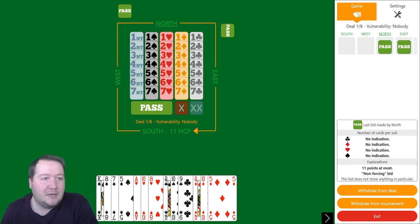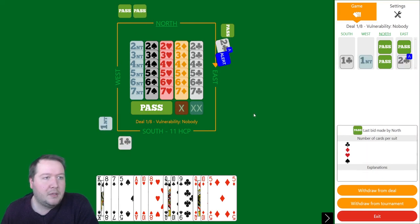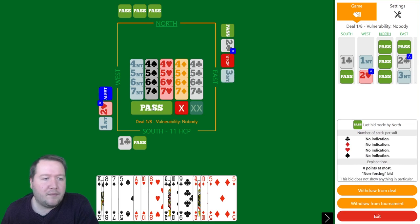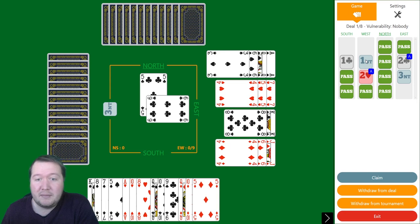Pass, pass to me in third seat. I'm just going to open this and we'll start with a club. One no trump — okay, he's got spades left, he's got hearts. They came down with 10 points; I've got 11, that's 21, 19 missing. So my partner's got maybe four points at best.